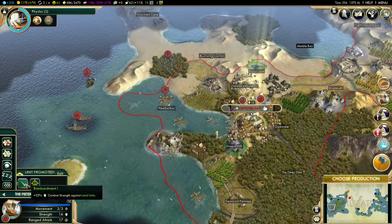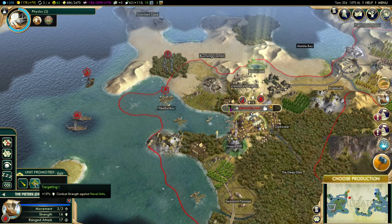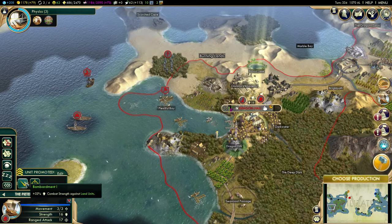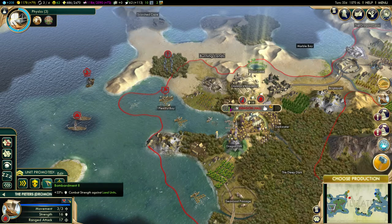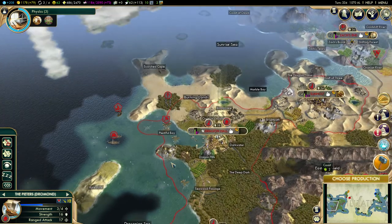I think we want to use our ships mostly against land units — we want to use them against land units. I would like to have the extra mobility — I definitely like the mobility. So there we go, a new ship.